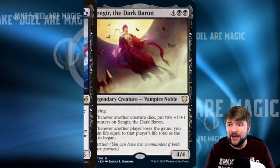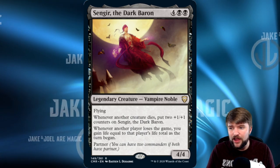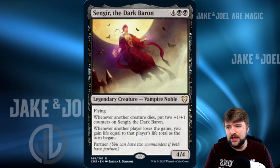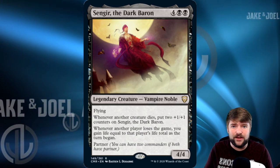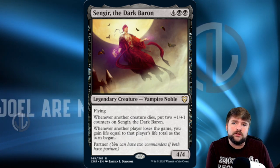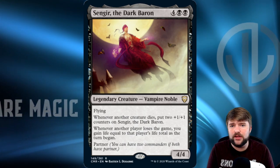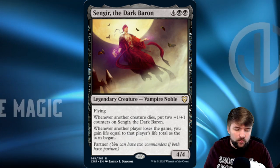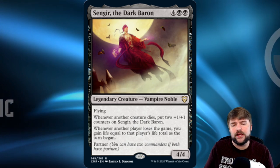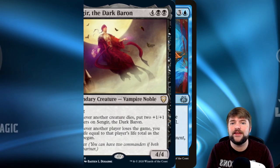A good partner for that would be Baron Sengir — the Dark Baron, the partner version of Sengir. 6 mana, 4/4 flyer. Whenever another creature dies, put two +1/+1 counters on Sengir. Whenever another player loses the game, you gain life equal to that player's life total at the start of the turn. I like this as the partner because it gives you another win condition — this commander can go over the top so quickly and out of nowhere, one-shot an opponent, and you gain all that life back. It's a little different from our Garuda-Sakashima strategy, but very powerful, and it gives access to black mana.